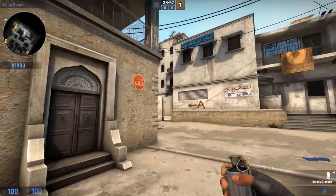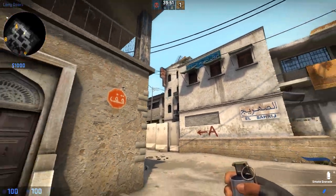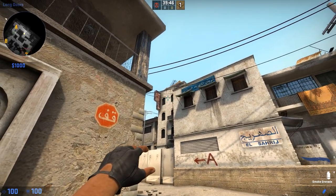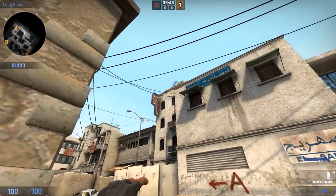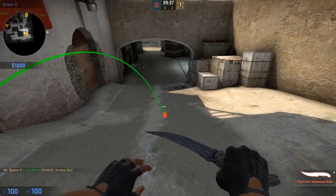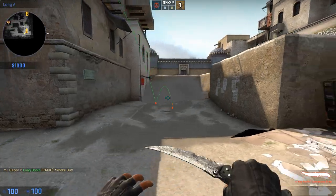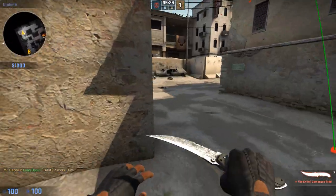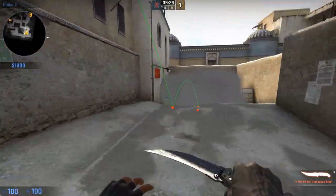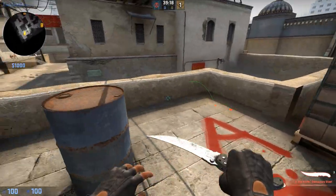When we do this, we have to do a running jump smoke. You want to jump right as you hit this corner, and you want to have your cursor in between these two top windows. So run, jump, throw the smoke — it's going to bounce off and hit the roof, bounce down, and come into this area. This will allow T's to safely cross without any worry of somebody hiding in the elevator or anywhere in that area. Now you've got no worry — you can come onto A site effectively, have a good time, plant the bomb, all is good.